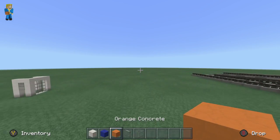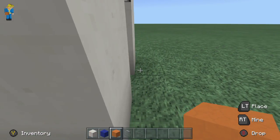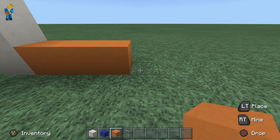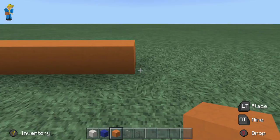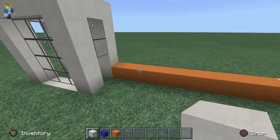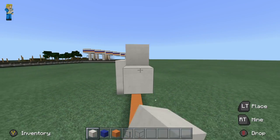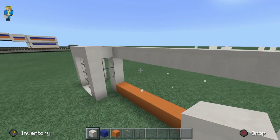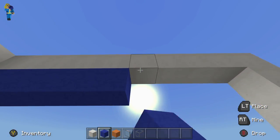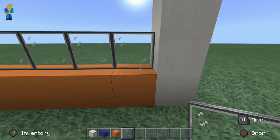We're going to place nine orange concrete blocks - or whatever color you want to use - one through nine, and then place a light gray wool block at the end. Let me double check: one through ten all the way at the end. This is going to come up equal with this part right here. Then take your blue concrete and place it along the bottom even with the orange, and then easy enough just go across filling in the glass panes.